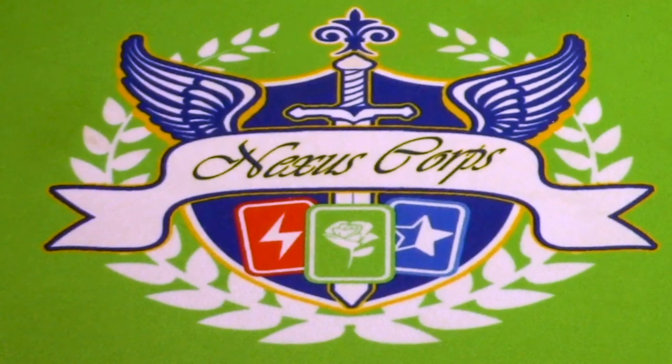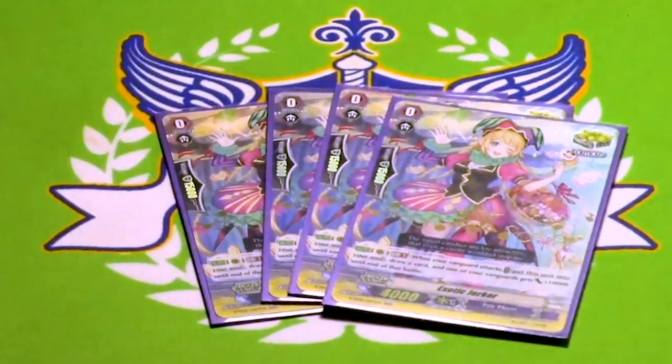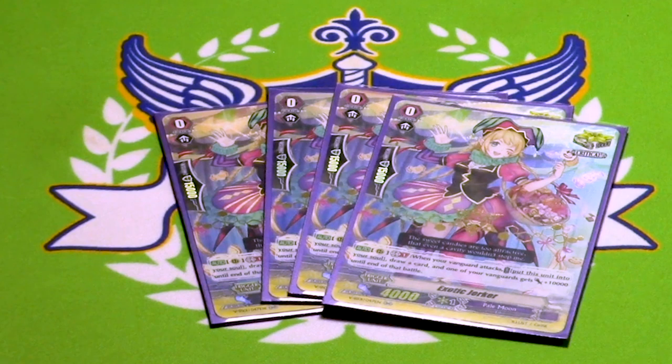Four copies of Exotic Jerker — where are they getting these names for these crits? Exotic Jerker is the Premium Collection crit for Pale Moon. When your Vanguard attacks, Soul Blast 1, shove her in Soul, draw, your Vanguard gets 10k. She's 15k shield and gives 10k power like other V-Series triggers. The important thing is that Pale Moon is literally the only clan in the game that you can reuse this skill with. You soul charge this by accident? Cool — I'll call it back out with a skill, then attack with it on an Excel circle for 14, then attack with my Vanguard, suck it back in, draw more cards. Pretty solid card.